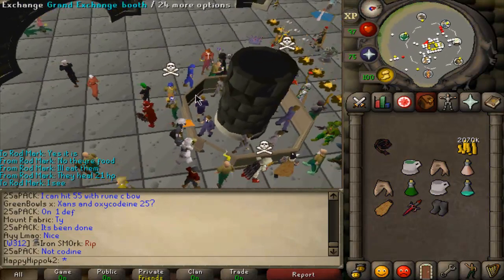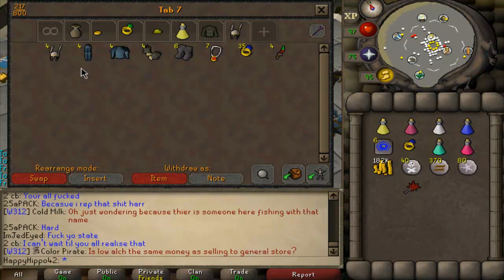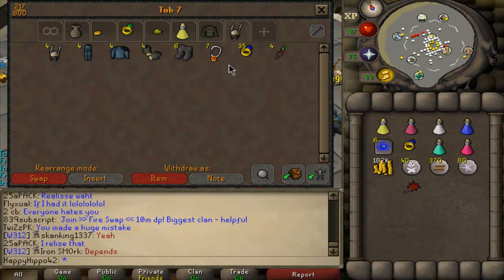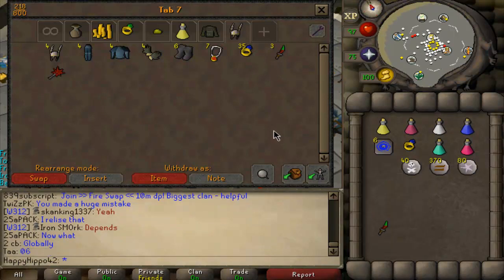2 million GP — oh, that is beautiful. So I may or may not have accidentally bought five pairs of Barrows Gloves instead of one. So I thought rather than just making a mistake, I'm going to turn it into something good. I've decided to get five sets of PK gear and I'm just going to PK until I lose all five sets — it's a little bit of a mini-challenge. I've got myself four DDSs and one Dragon Mace, because Dragon Mace is pretty beastly and we might pull off something epic with it.